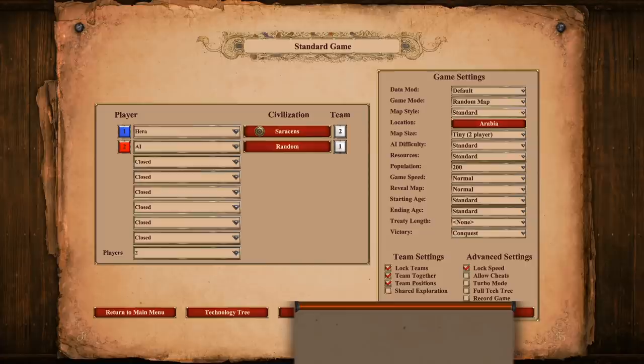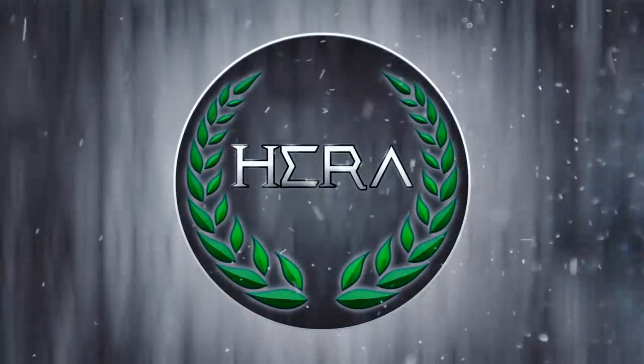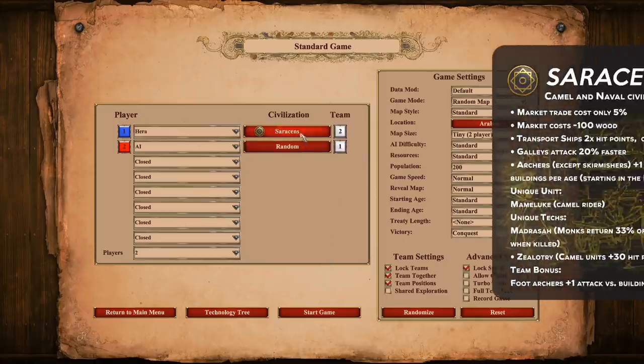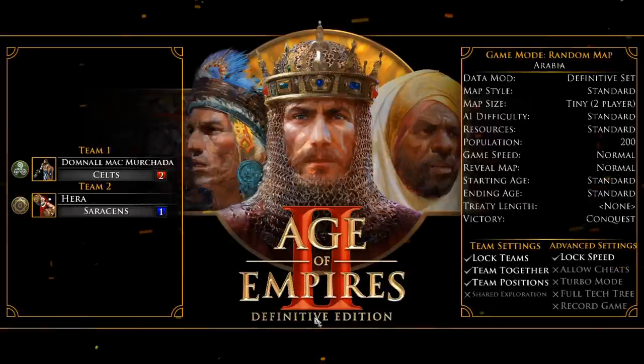So without further ado, let's just hop right into the video. As usual with my build orders, I'm going to go with Saracens since it's going to be on Arabia. However, this can work for any land map or pretty much any map where scouts will be effective, so don't be scared to try it on a map like Sea Nomads or Valley or any other land map.